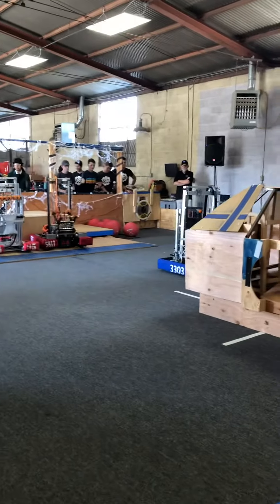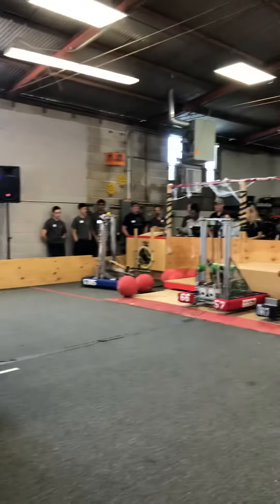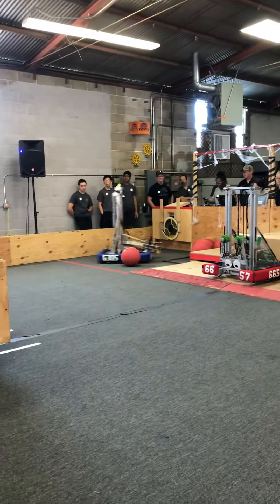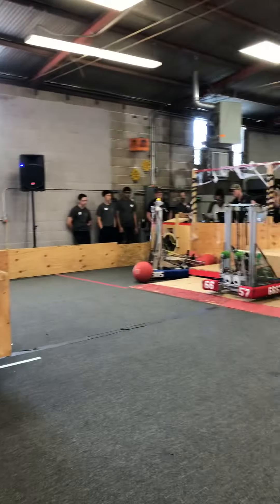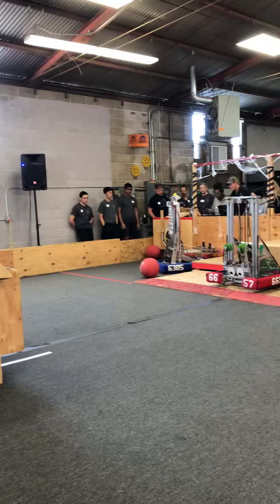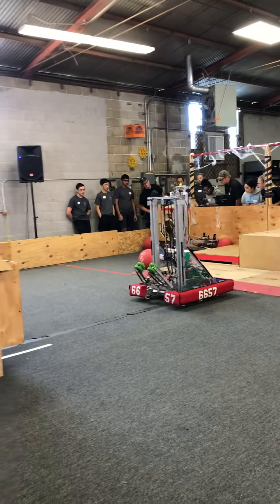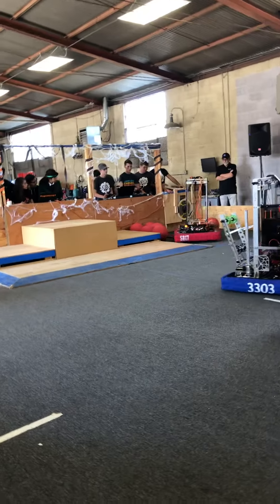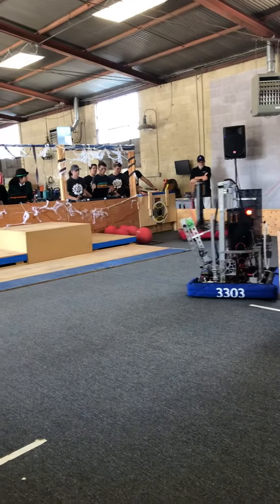We got 3303 off of these hands. 9305 is also moving. So far they're the only two robots that are moving. All robots go. The entire red alliance stays off the sand out of the hat. Two of the robots in the blue alliance are off.